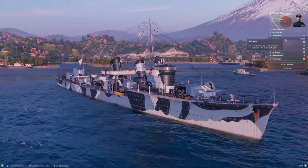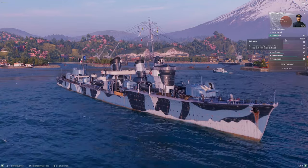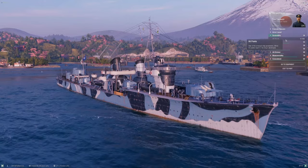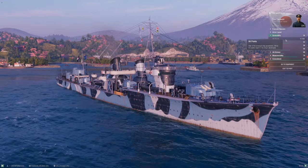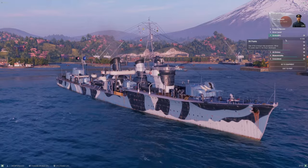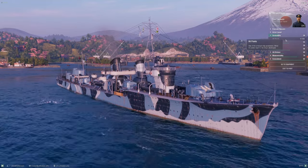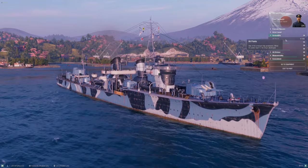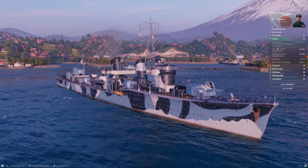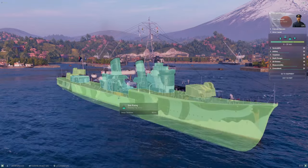When we get to captain's builds in a bit, I've done something I wouldn't ordinarily do on this ship — I've taken RPF specifically so I can try to avoid other destroyers, because I'm going to have a hard time out-spotting many of the destroyers in my matchmaking bracket. I want to just not be spotted, and certainly not be spotted early in a game. Learning to manage this health pool is easily one of the biggest challenges of the ship.